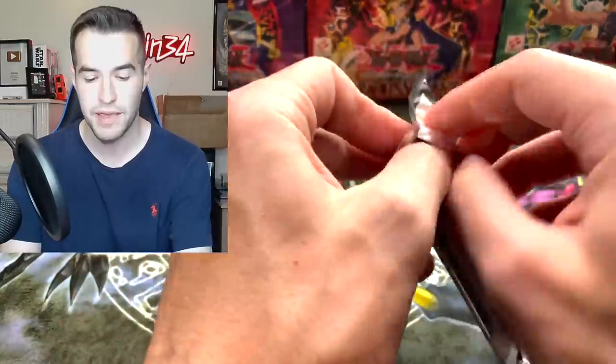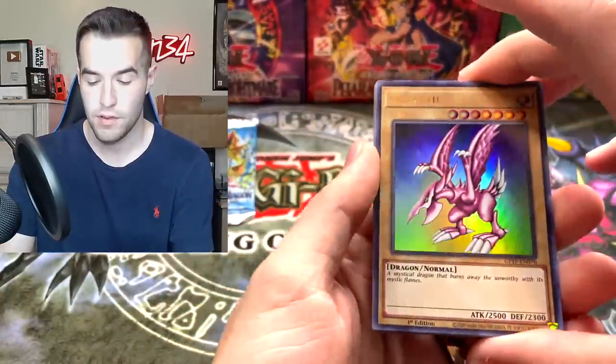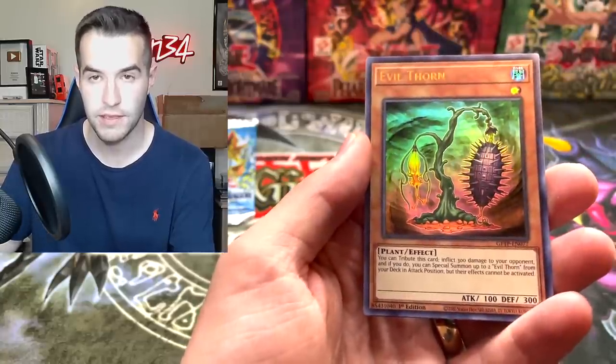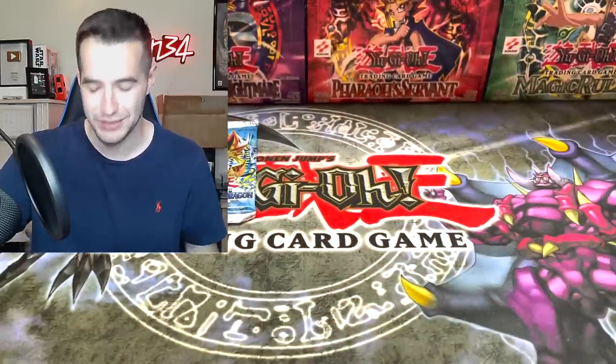Last Ghost from the Past pack — can it give us something epic? We have a CRU Rare Metapholes, Bismagear, Artifact Durandal, Evil Thor, Thestalos again. Just a Thestalos.